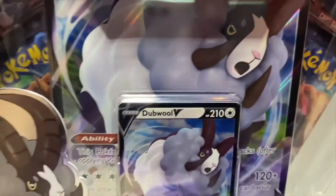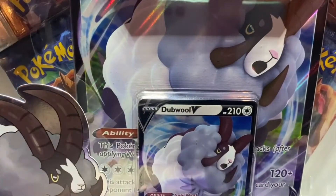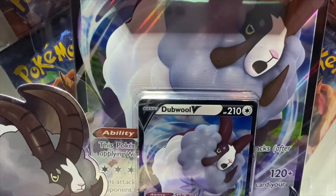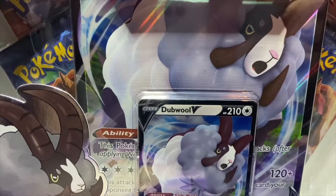What is up guys, today we have a double double V-box opening. We have two of these Champions Path collections — we paid two dollars a piece for them. We're gonna see if we can get four dollars or more in value. If not, we're gonna see how many good cards we can get. Let's get cracking.